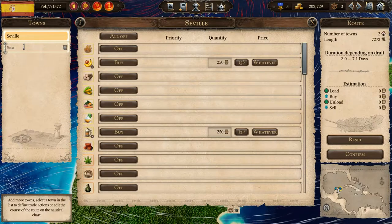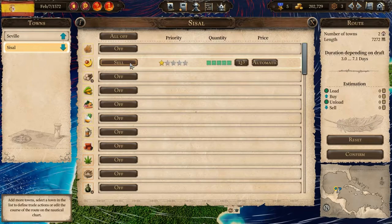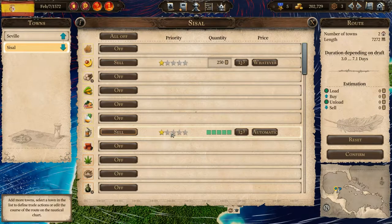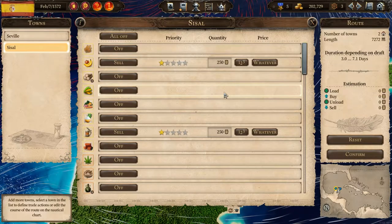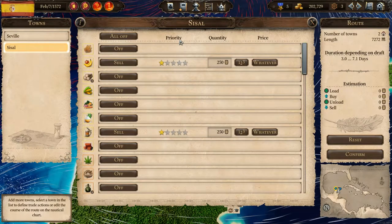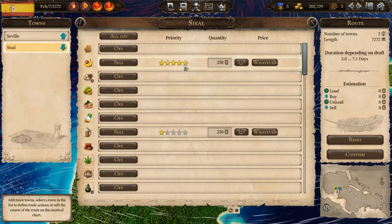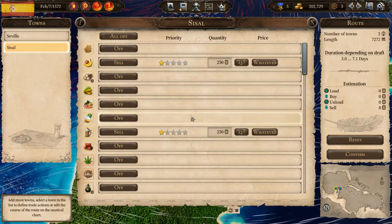Now we go to the next town and set it up to sell the fruits and beers — 250 at whatever price, same with beer. There are also stars that appear on the selling side, representing priority for any given item. It defaults everything to one star so they all have equal priority, but you may want to adjust that if you want to sell more of any given item. With these filters it doesn't make that much difference though.